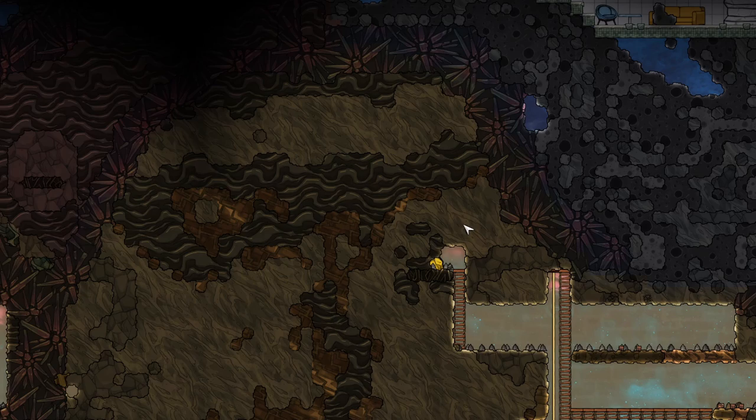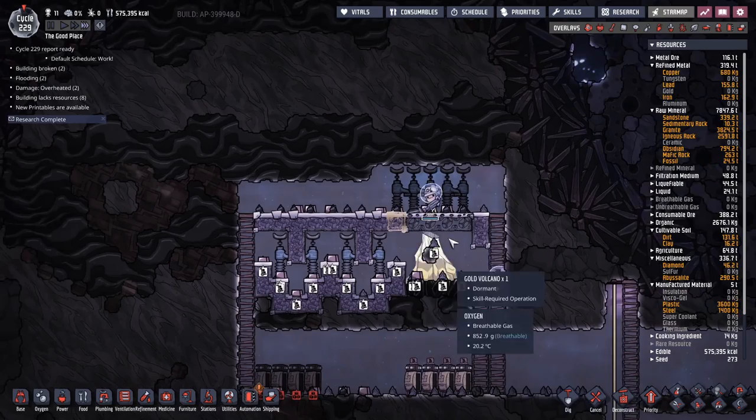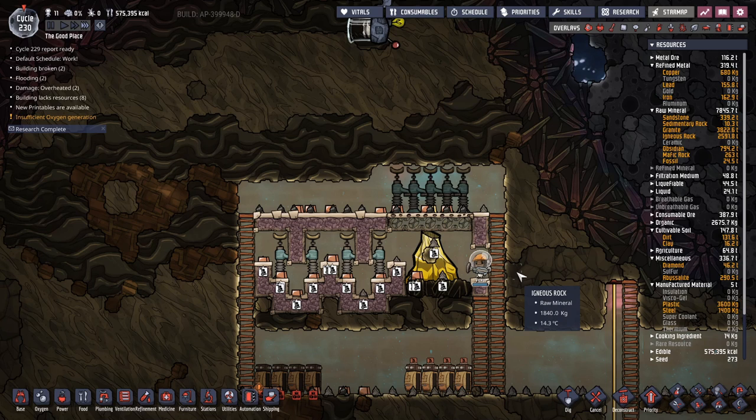This is going to be a double liquid lock and then we're going to seal up this side — we'll have a vacuum in the middle. We're just going to dump in a bunch of water and let the steam turbine on top eat the heat. We do have to clean the mess out first, and I'm going to have to fill these up with crude oil.